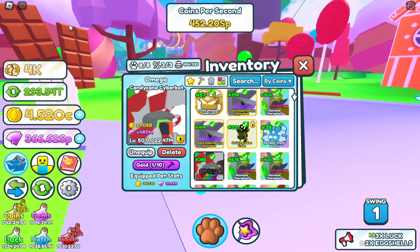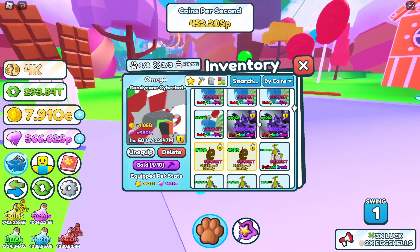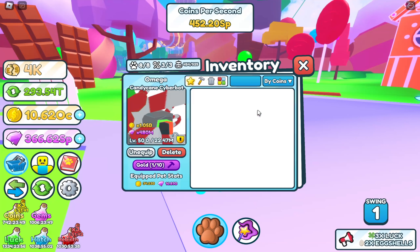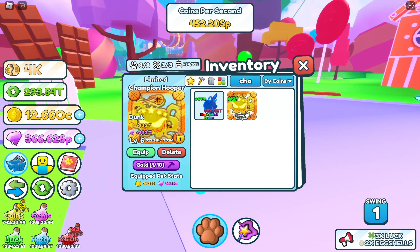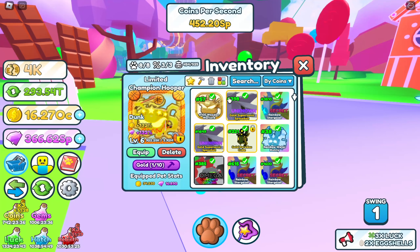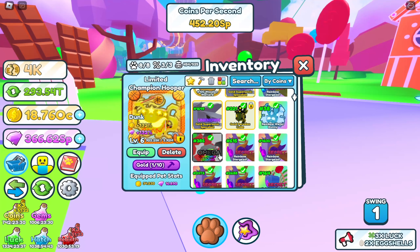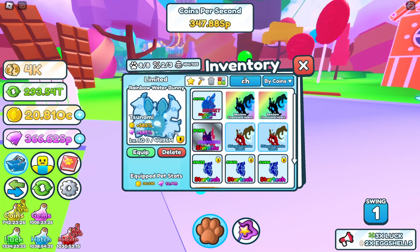For now, I think this is a W for me. The value right now is kind of high, but I don't know how much this pet's going to be worth in like 10 days. Let's check this pet out. It's called the Champion Hooper. This is how it looks - it looks sick! Right now it's level 6 and 132%. It's definitely going to be better than my rainbow water bunny. Let's unequip that pet and equip the Champion Hooper.